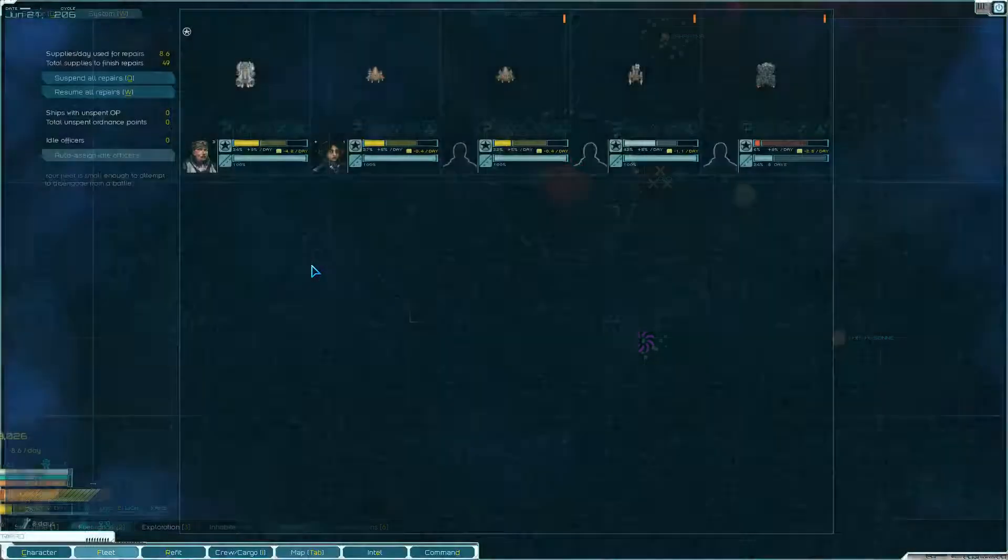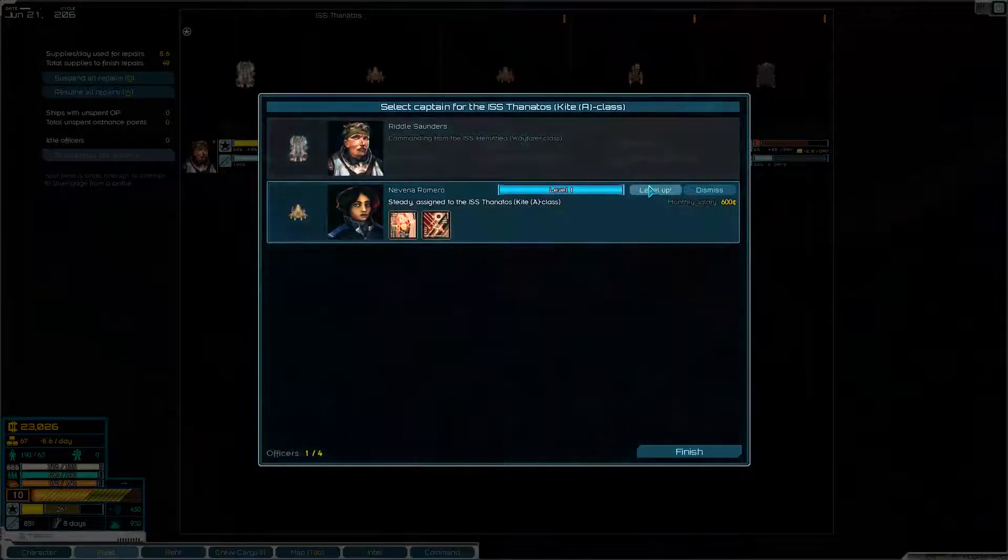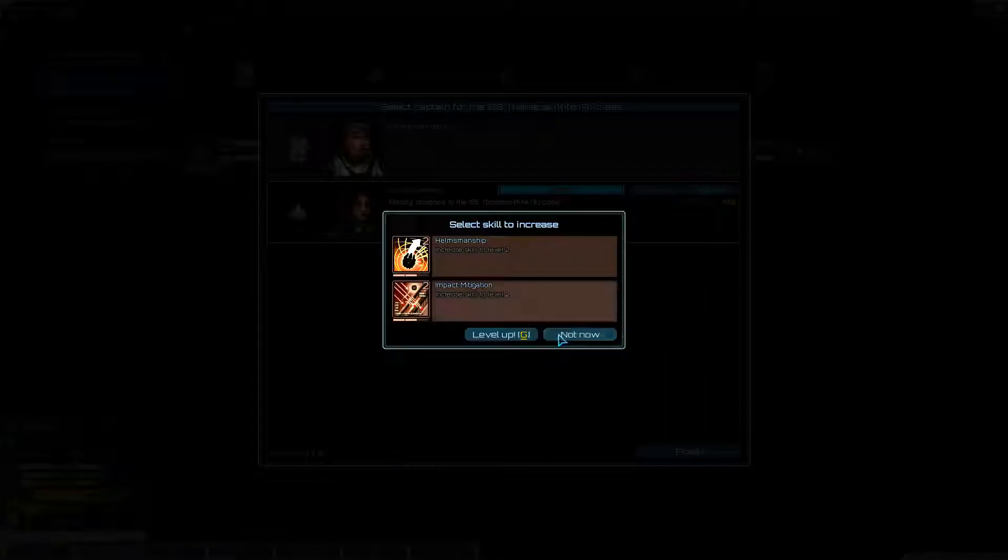Looking at our fleet and our commander, they should be able to level up — yep. The choice is damage control or helmsman. Let's go with helmsman — that speed is just going to be worth it. Oh, you get another one: helmsman two. Yeah, let's do that.